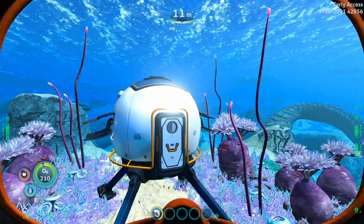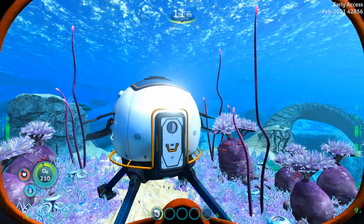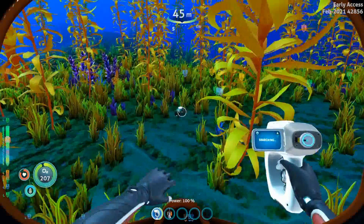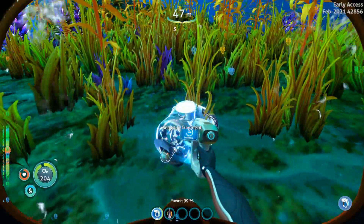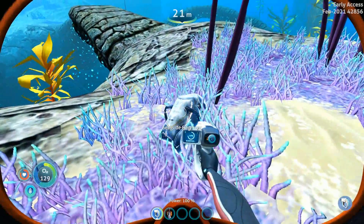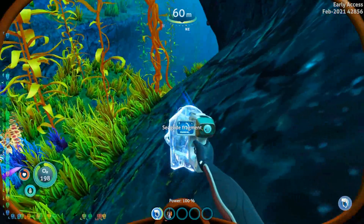The way this works is that they spawn randomly in the biomes that are around your drop pod. I tend to find most of my fragments in the kelp forest, but you can also find them in the shallow twisty bridges, which is where the drop pod lands, as well as the regular twisty bridges up to 200 meters depth.